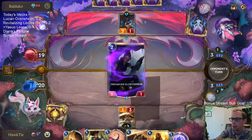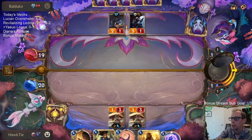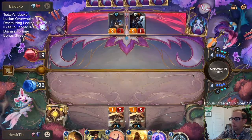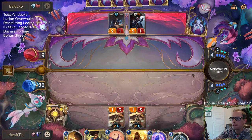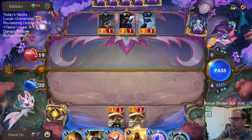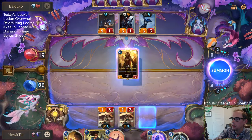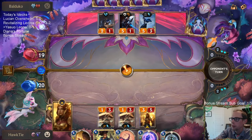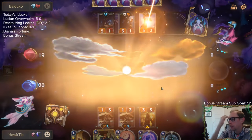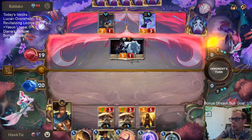19 — mark it down. They're basically dead at 19 life. I don't know how they're going to be able to survive. Leona — stun the Ash. Have a Pale Cascade to protect Leona whenever they challenge Leona with Trifarian and Glory Seeker. Pale Cascade's amazing for protecting Leona in those situations.